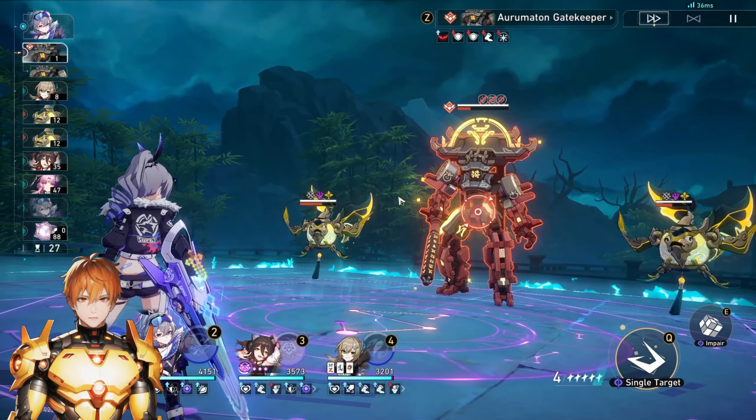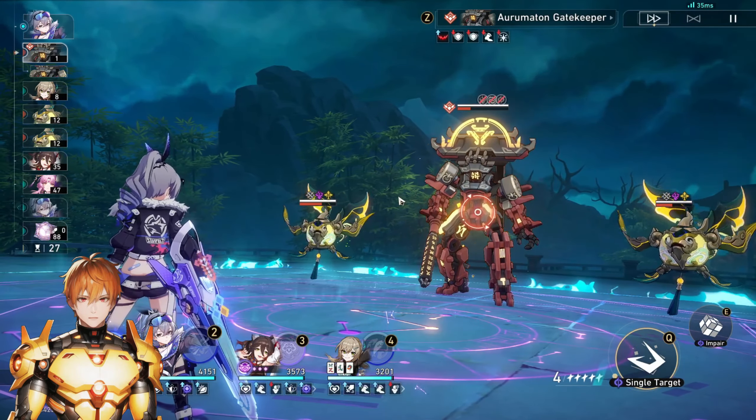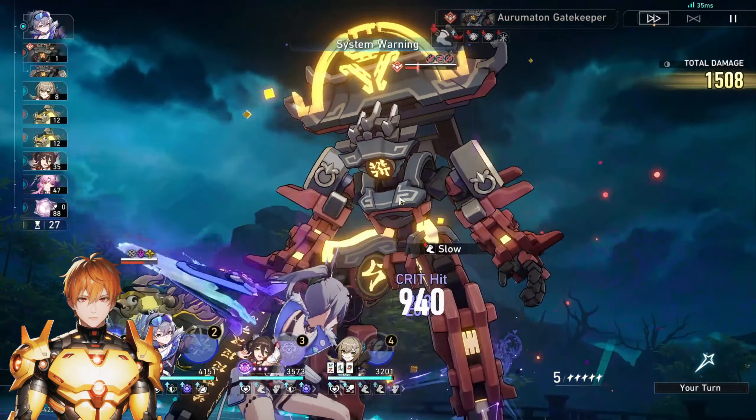Using an energy regeneration rate rope with the five-energy planetary set and Meshing Cogs S5 — or Memories of the Past S5 if you have it — you'll be able to use her ultimate every three turns. Memories of the Past S5 also has break effect, making it easier to build. But if you don't have it, Meshing Cogs performs perfectly fine. Note that neither Meshing Cogs nor Memories of the Past works with Ruan Mei's ultimate or talent, because her coordinated attack does not count as an attack and does not generate energy from those light cones.